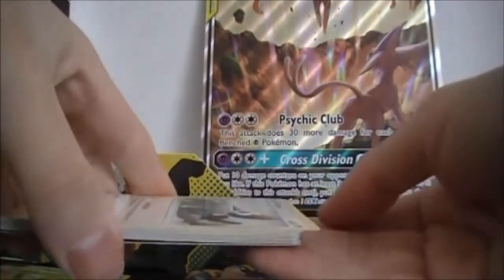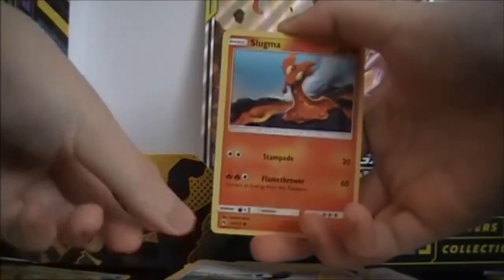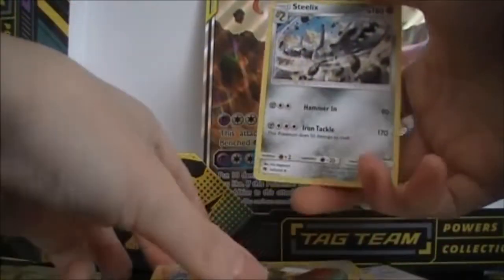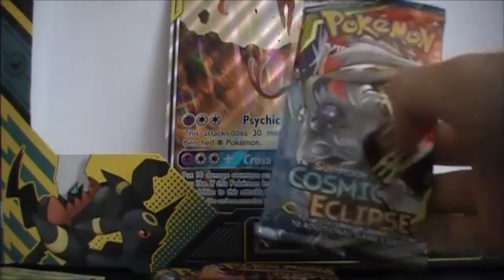Alright, Lost Thunder. I was going to check if the code was flipped so I could see what kind of rare it might be. We got Darkness Energy, Fairy Charm, Fighting Energy, Mixed Herbs, Flabébé, Pikipek, Slugma, Popplio, Yamask, Lugia, Ho-Oh — I don't think I even have Ho-Oh — and Steelix. Two out of three packs not great.